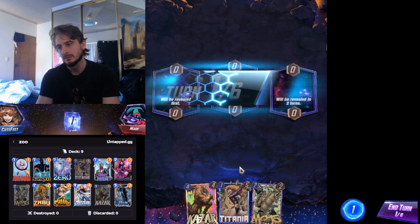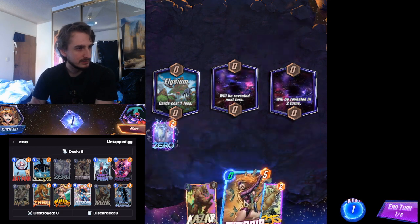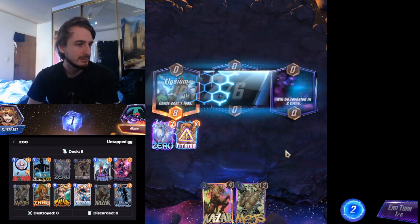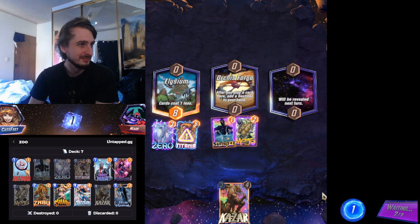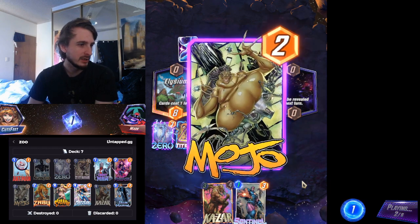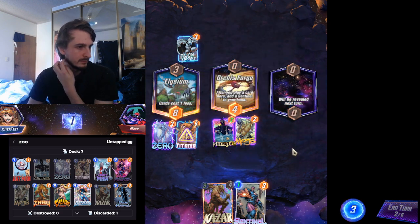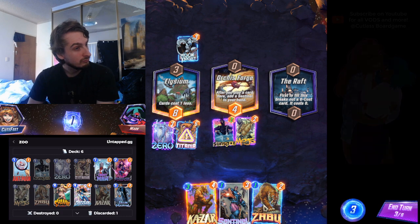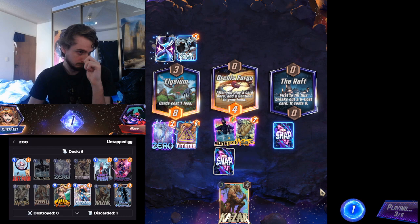Oh that's tough sequencing. I really don't want to play turn-one Titania but I can just kind of throw all my stuff out there. Elysium means you just play all your cards forever, which is kind of insane. Let's get some Sentinels — definitely getting Dazzler off this game. I need to draw Ebony Maw right now. I'll get plus-two Sentinels. Turn four and I can play everything here — that works.